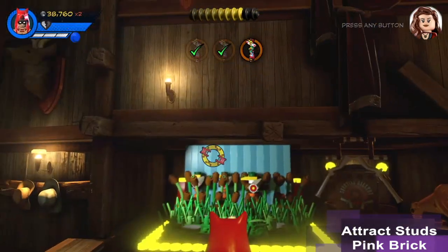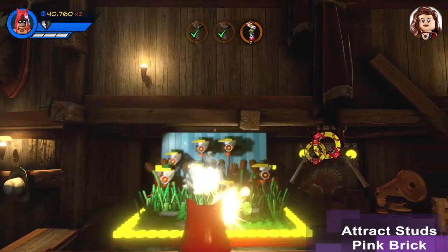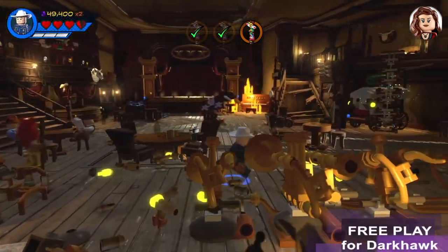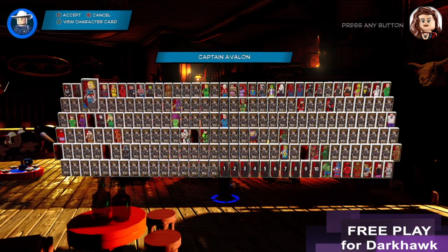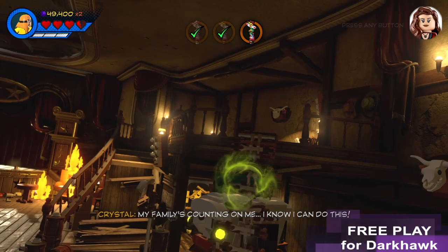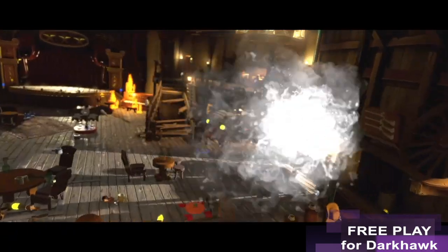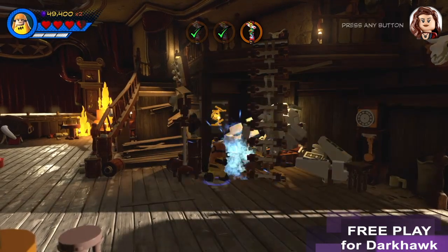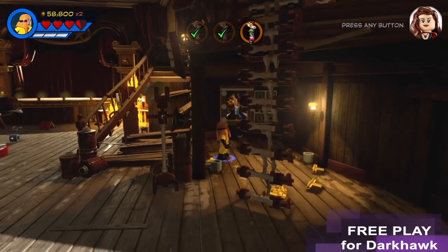Hop up with the tag button - I just held down the left button and went crazy. And there's the Attract Studs pink brick. When we come back in Freeplay, we can get Darkhawk. We need magic or telekinesis - I used Crystal. Hold the right button, then smash it up. Crystal can also melt gold with her laser - hold the right button for that too. Then go up and smack it.